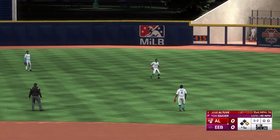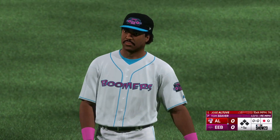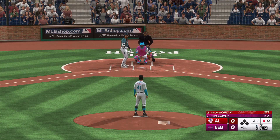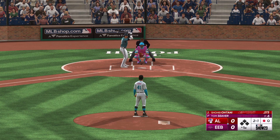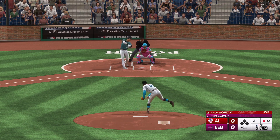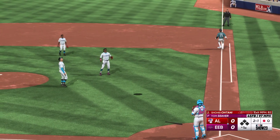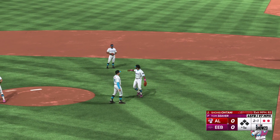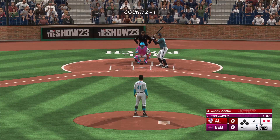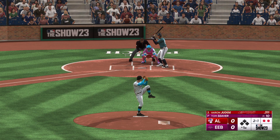One drops into the glove and there's one down. Here's Shohei Ohtani from the Los Angeles Angels, the designated hitter, one down, bases empty. Ohtani — this one popped up, Murray under it. That's out number two. That was a good pitch to hit, right down the heart of the plate. He had pretty good timing on it, just got underneath it a little bit and popped it up. Now it's Aaron Judge up to the plate.